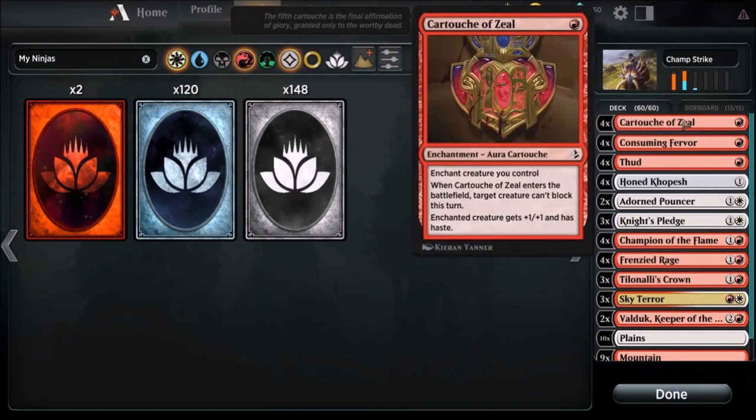Back for another baller on a budget deck - got exactly what you need. This time we're going to Standard and we're going to win turn four, again and again and again. I just threw this together and thought I'd call it Champ Strike. This deck's only going to cost you like 15 bucks, it's ridiculously cheap, but it can be a glass cannon. Let's get into it.